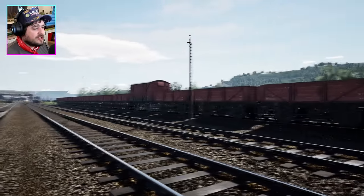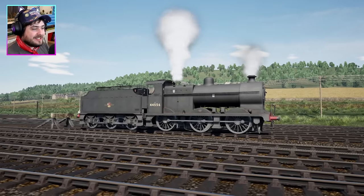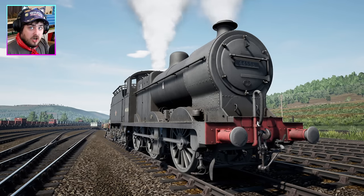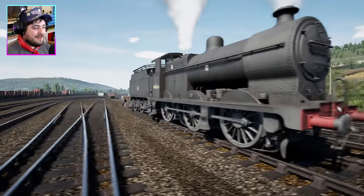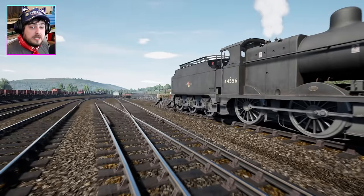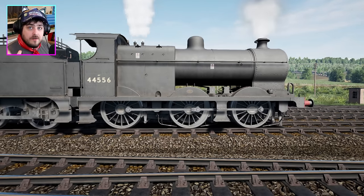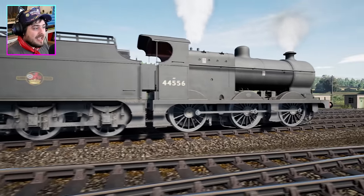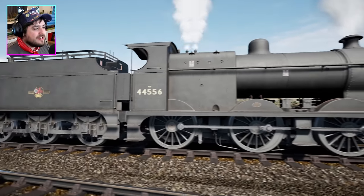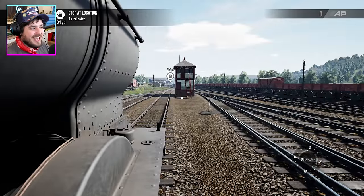We are here at Peak Forest Railway and we're going to be trying out the LMS Fowler Class 4F. I have to say it is so cool to actually have another steam engine in Train Sim World 3. The Jubilee class and the 8F class are very good, but we want more steam trains, and happily Dovetail Games have done it — they've made another steam engine, and it does look really really cool.